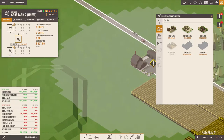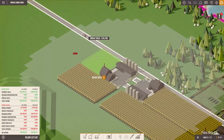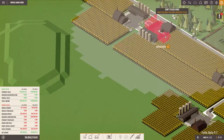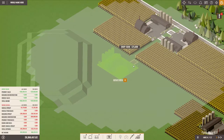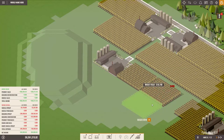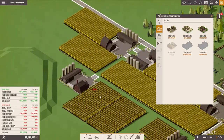Another one right there at the fields — 1, 2, 3, 4. This is also fine. And then for the last one, this will also fit in here perfectly. Let's do this — 1, 2, 3, 4. Great.